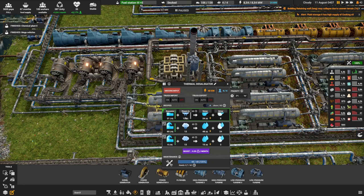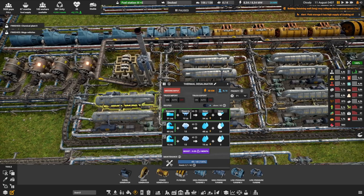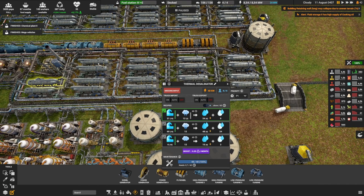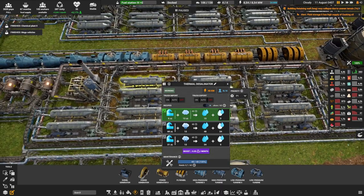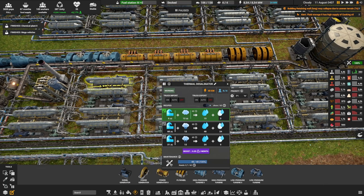I have 2 desalinators taking low steam — 12 units each, so that's why we have 2. They're creating 24 water and some brine. So 12 going in and 24 coming out — that's a great ratio. On top of that, I have 16 of the depleted steam desalinators, because the depleted steam input is 96 times 2, which is why we need 16 of these. That's a lot, I know, but that's fine.